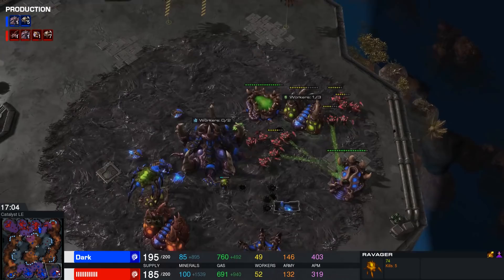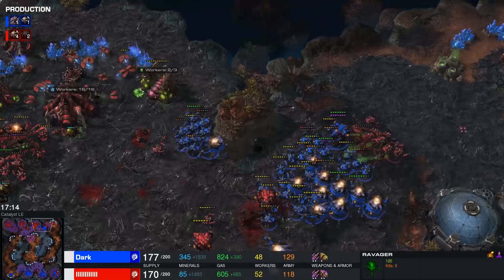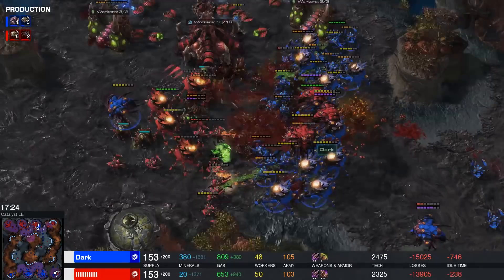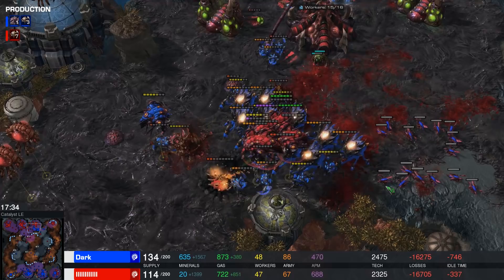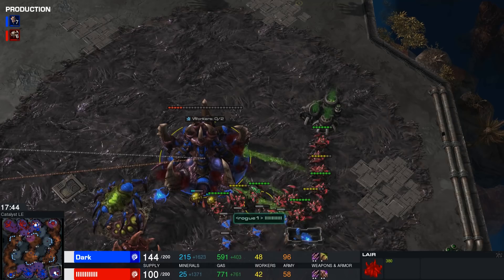Dark knows that part of Rogue's army is across the map. The Roach Warren will be target-fired down immediately. Lurkers are going to provide a lot of value, and there are a lot of Ravagers available to rain Corrosive Biles very confidently. The Roach Warren will get sniped, so Dark cannot make additional Roaches for a bit. The Corrosive Biles land on all of those Lurkers. Rogue may have overextended by just a little bit — I thought he was going to push that army back, but look at the amount of units still left over from Dark. Making the correct call, realizing his opponent sent too many units across the map. Sure, he may end up losing the Roach Warren and the Hydra Den, but if he kills two bases of his opponent, he's going to be in a phenomenal position.